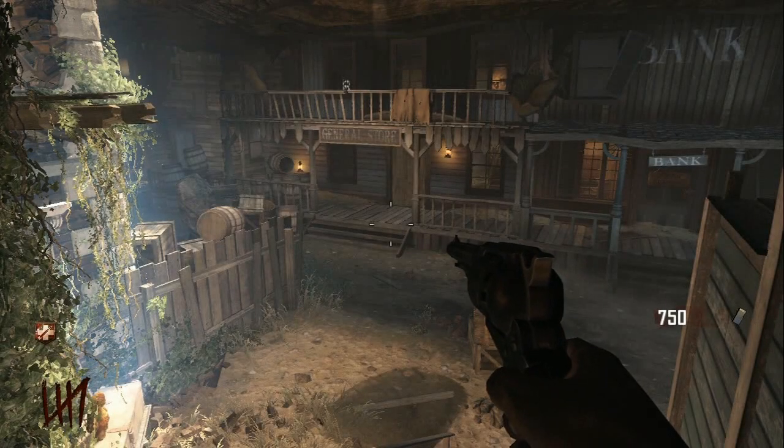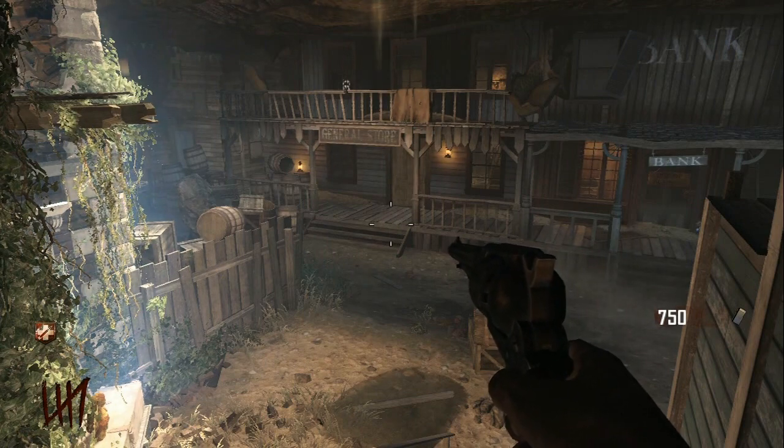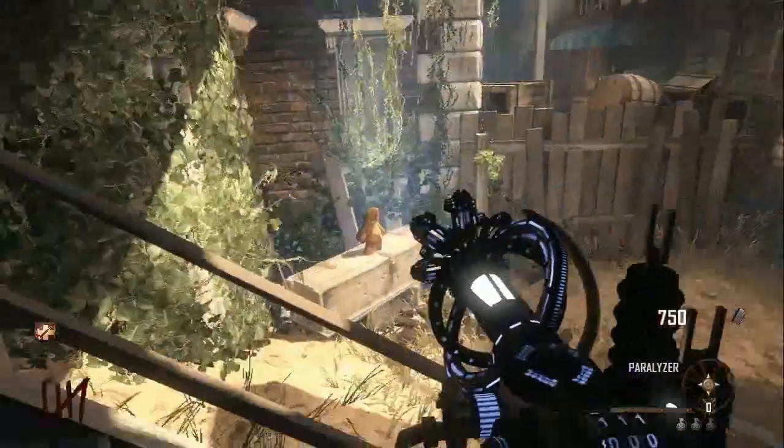Hey, what's up guys, Flo Tanaki here. Today I'm going to show you guys how to do an awesome glitch which I like to call Paralyzer's Edge, and that's because you have to have the Paralyzer gun from the mystery box in order to do it.